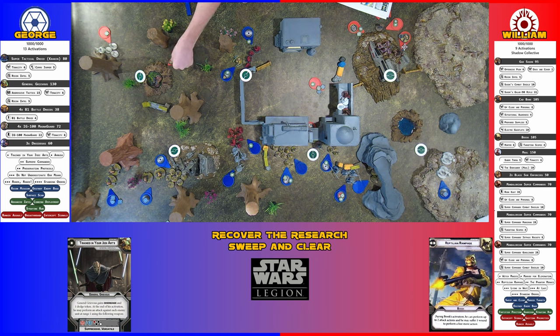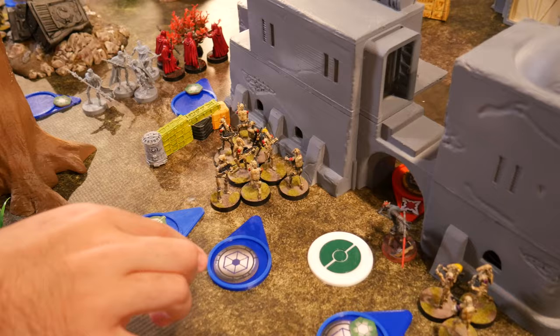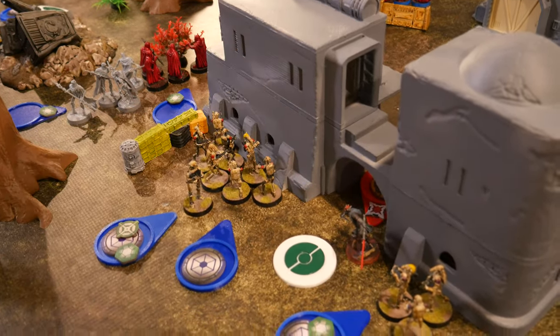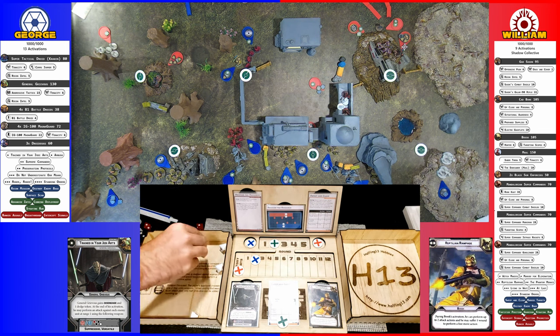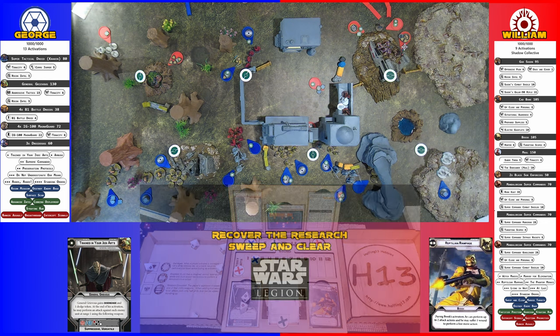Super Commandos have heavy armor — that's their strength. A pass action is taken. The B-1s decide not to aim and instead just move into position, then shoot at Boba, who has no cover. Two crits are rolled. Boba doesn't spend a token and rolls one save — one wound is taken.